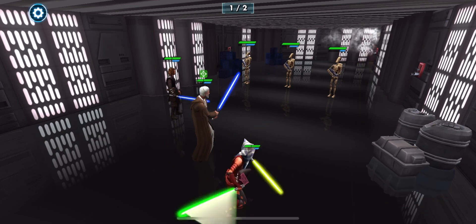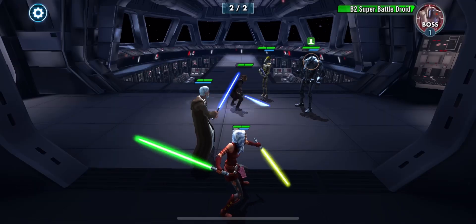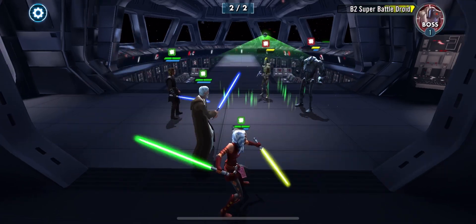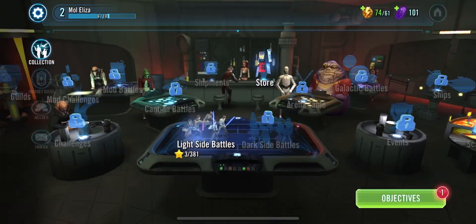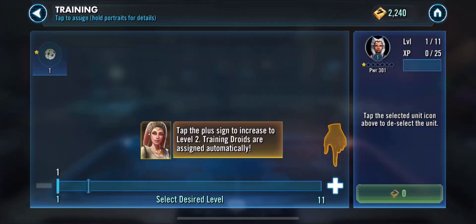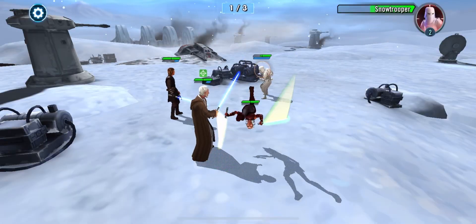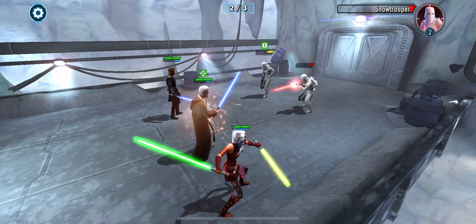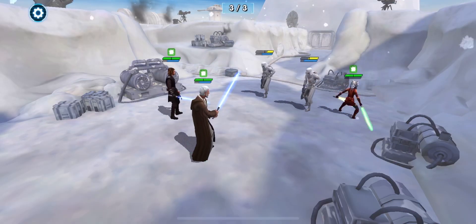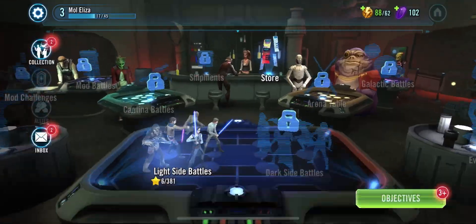The end goal of this farming guide is to unlock Jabba the Hutt, and as you can see from the intro, you're going to need a lot of journey characters and big characters to unlock this guy. He takes a lot of work. The main bottleneck in Jabba is Jedi Knight Luke, and Jedi Knight Luke needs Chewie and C-3PO. So let me describe the basic farming plan for this account.